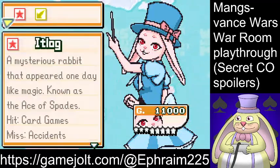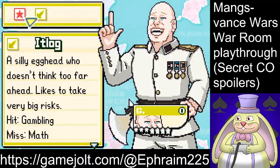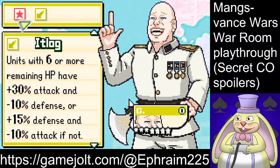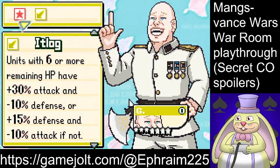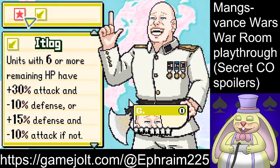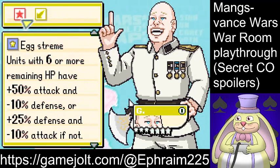Let's begin by looking at the enemy CO, Itlog. Obviously based on Mang's himself — he's bald and he has what appears to be a devil axe at his side. So does that make him a deviled egg? The idea with Itlog is that units with 6 or more HP have better attack and lower defense, but when you crack the egg, they gain higher defense and less attack.